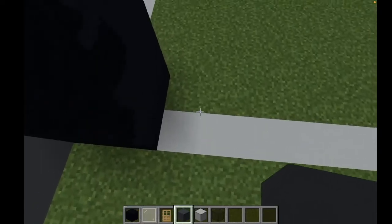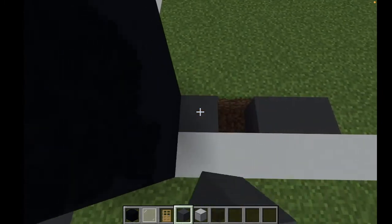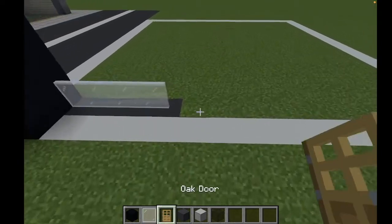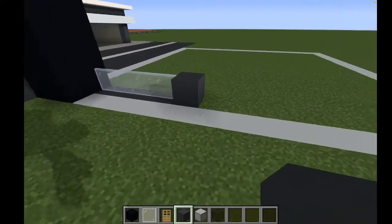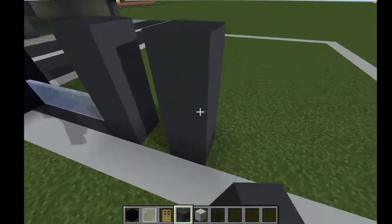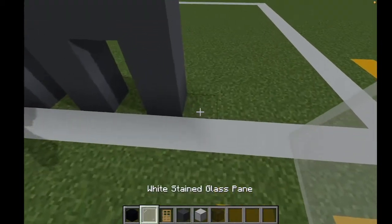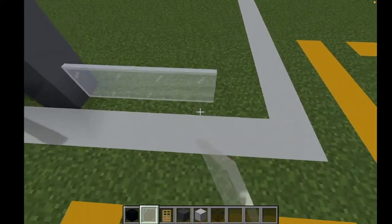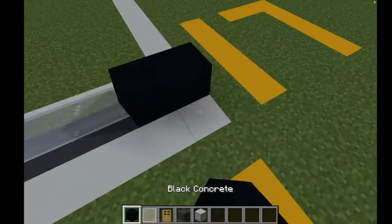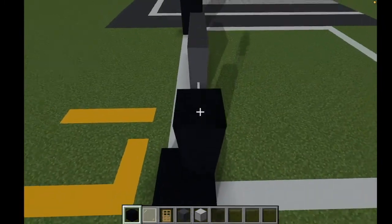Now, with your gray concrete, you're going to want to dig through here by four. Place four white stained glass panes. With your gray concrete, place it right there and bring it upwards by two. Leave a gap of one, do another one, leave a gap of one, do another one. These are doorways, so connect them. Four more glass panes. Digging under the ground, you're going to use your gray concrete.